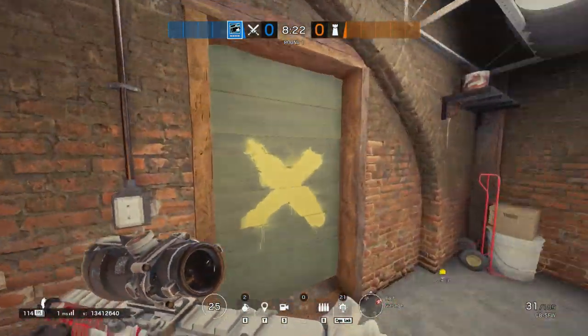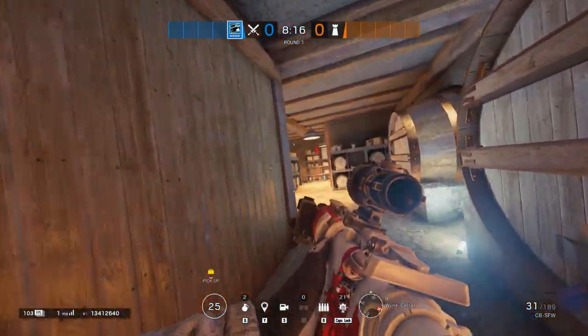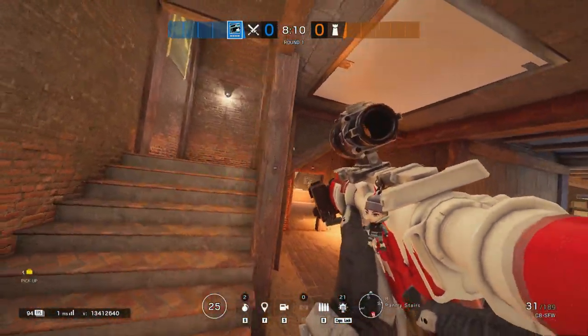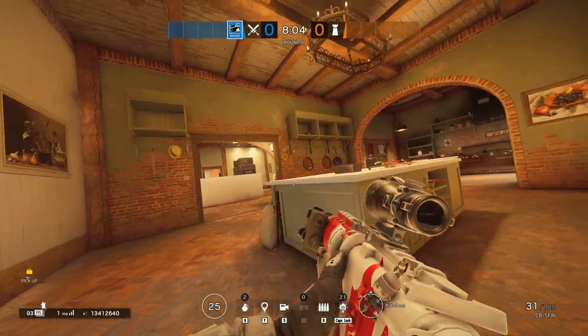Villa as a map is a defender's-sided map because of Basement. Basement allows the defenders to rotate and flank attackers at pretty much any point — three staircases pointing towards every single spot of the map — and attackers simply cannot hold Basement and execute the push at the same time. That is why, even in a 5-premade group, it is very hard to attack the map.